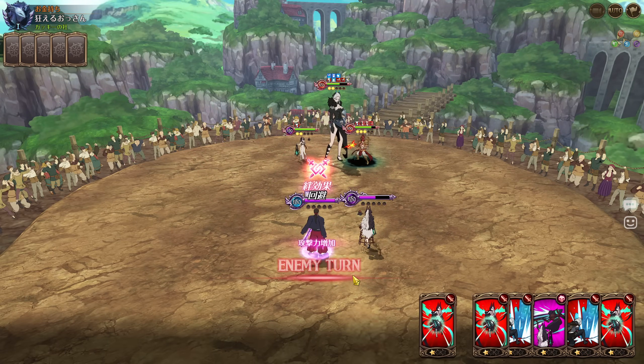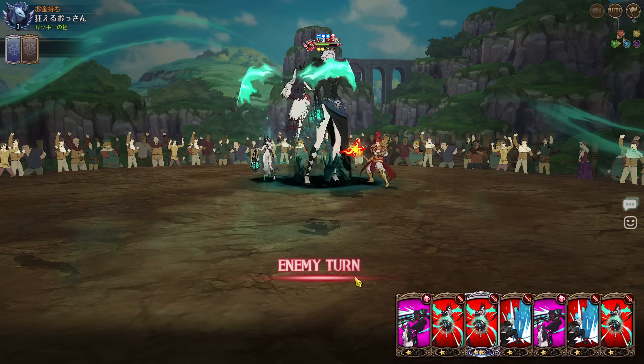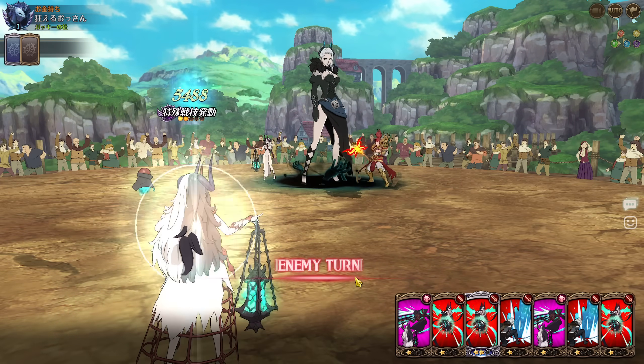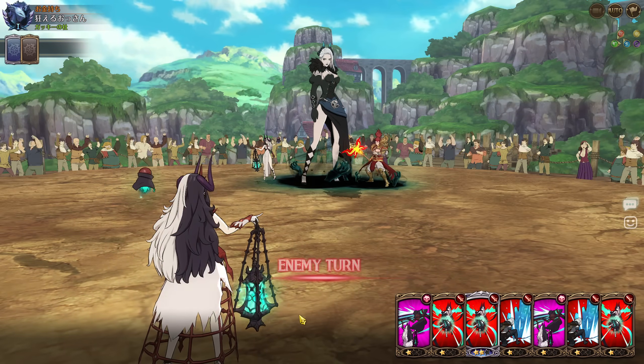It depends on how much the enemy Tier is going to do to you, but generally speaking you're not going to do that much damage on these first attacks. The debuff card from Hell doesn't do that much damage — we only did that much because they don't have dodge and I popped in two Scotty cards.